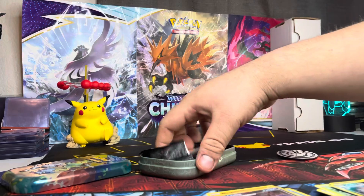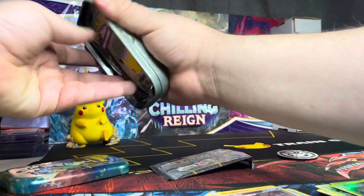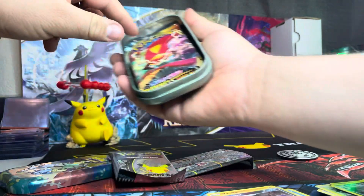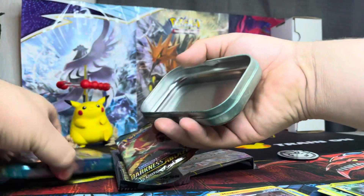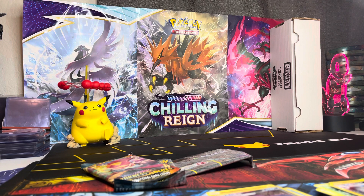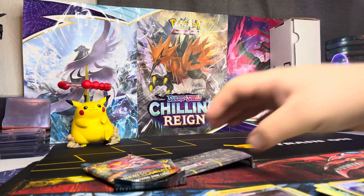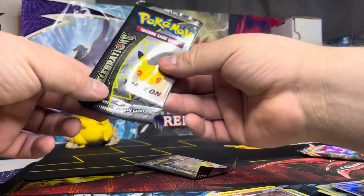Alright, let's see what's inside. It does come with two Celebration booster packs and then one Darkness Ablaze booster pack. Alright, let me put the coin back in here. You can probably see my tower of Celebrations mini-tins back there. Let's go ahead and open — oh wow, they come really well packed.